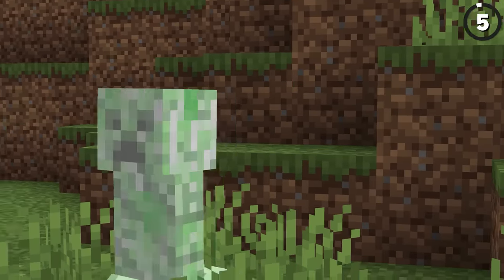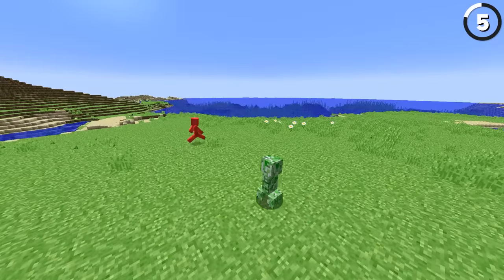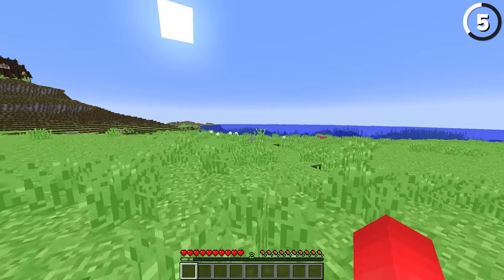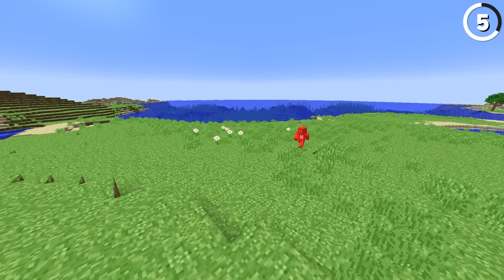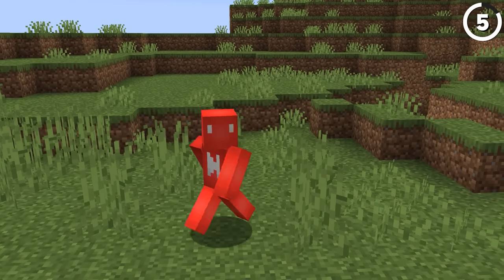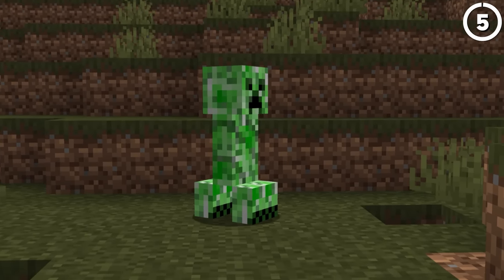You might not notice it now, but when creepers were first added to Minecraft, they were able to camouflage. A lot of this was because the original creeper texture actually matched the alpha grass texture. So when standing next to the standard foliage, these creepy mobs really did fade into the background, making it even tougher to pick one out during early versions. But as the textures got updated and the grass color maps changed, creepers stayed the same — and now they stick out like a sore thumb.